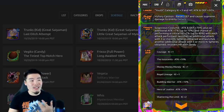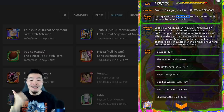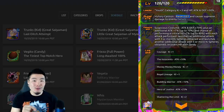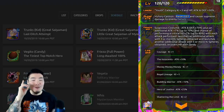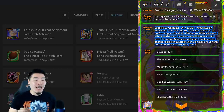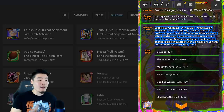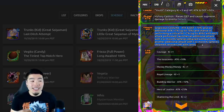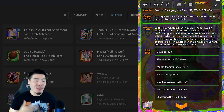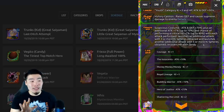So he is another one of those infinitely stacking defense units, which means he's going to be very effective on the Legendary Goku event and the Infinite Dragon Ball History event — and I do plan to do some showcases with him on those events, so definitely stay tuned. Moving on to his passive skill, 'Suspicious Costume,' which gives Attack and Defense +70%, plus an additional Attack +7% up to 70%, and chance of performing a critical hit +7% up to 49% with each attack performed. He also launches an additional attack with three or more Ki spheres obtained, and another additional attack with five or more Ki spheres obtained.